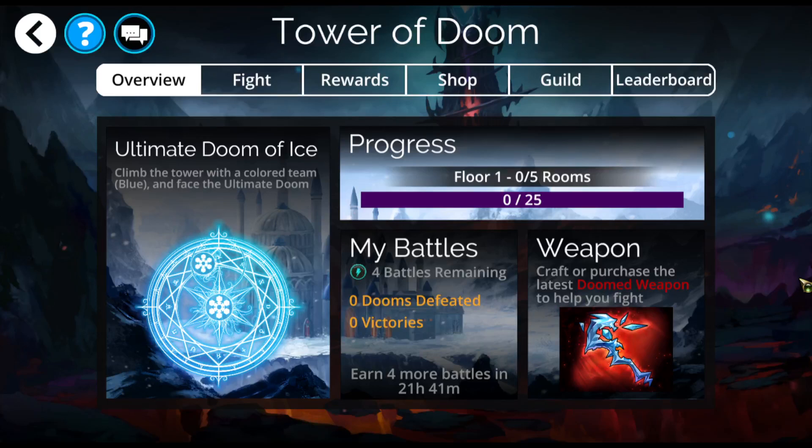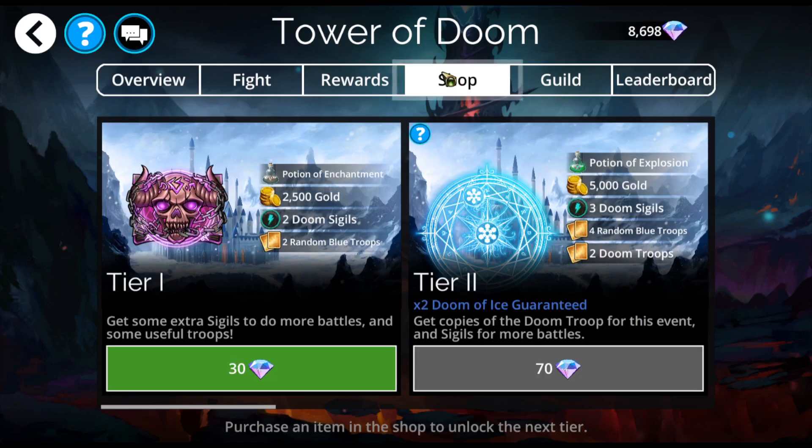Hi, Ganky Call here. It is the Tower of Doom for the week of October 18th, 2021. Before I get into this and show you all of the teams I've come up with for the Tower of Doom, let's head into the shop and get this doomed weapon.